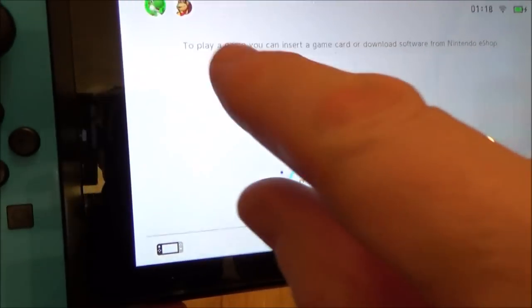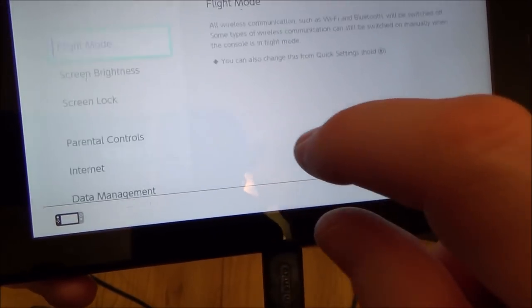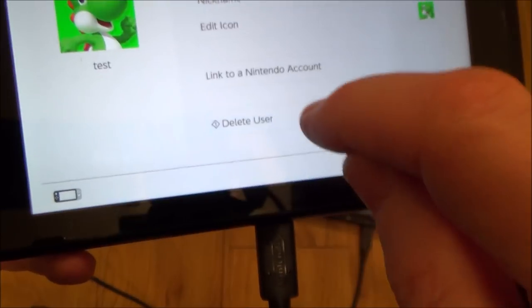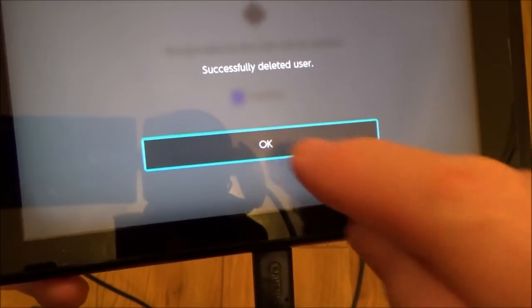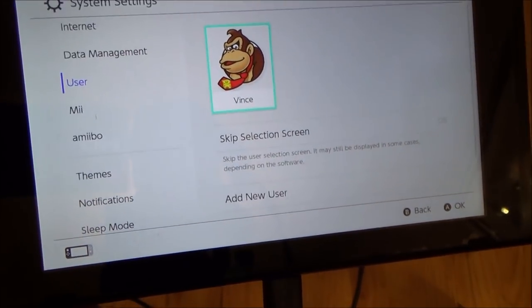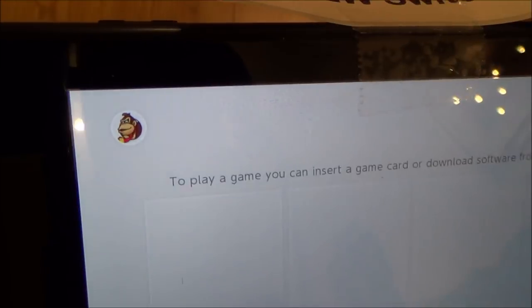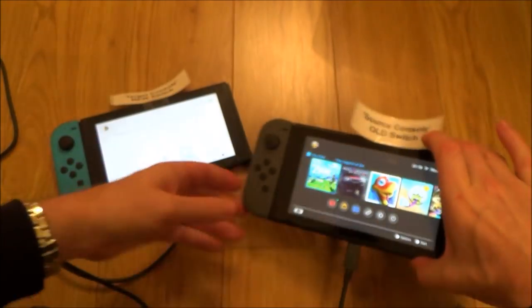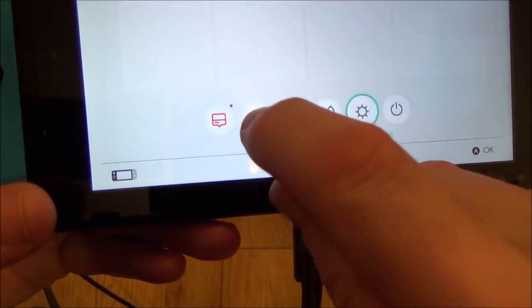Now I'm going to delete that old test user from the target console. I go to System Settings, User, Delete User, continue, and delete. Now it's just me on the new switch, and on the original switch it's just Ben. Next, we'll go to the Nintendo eShop to get my digital games re-downloaded onto the new console.